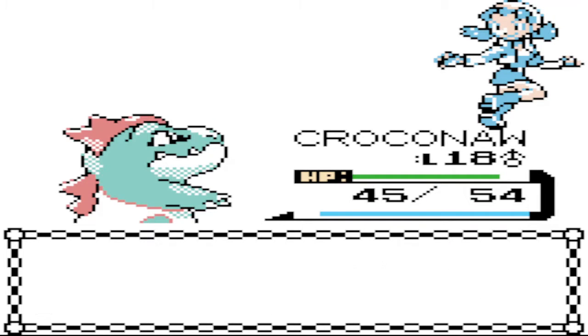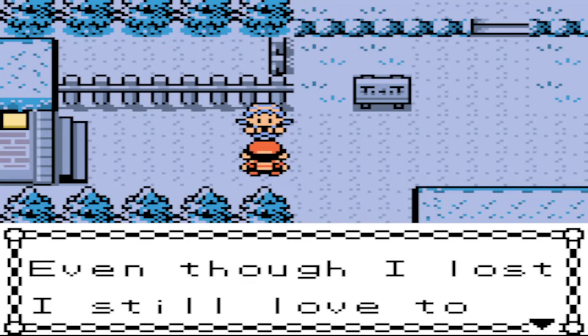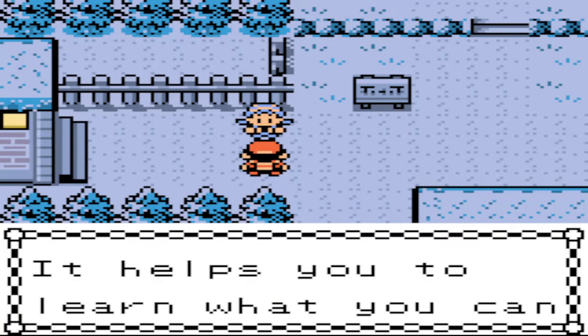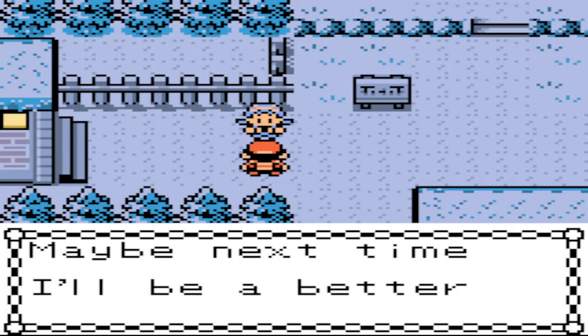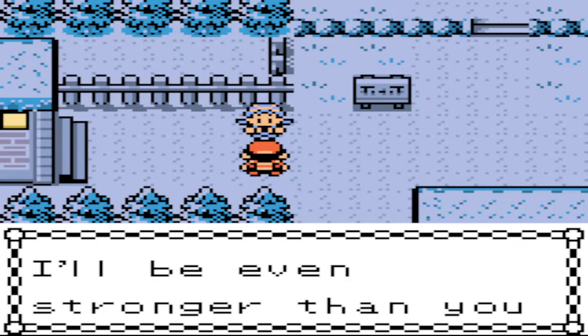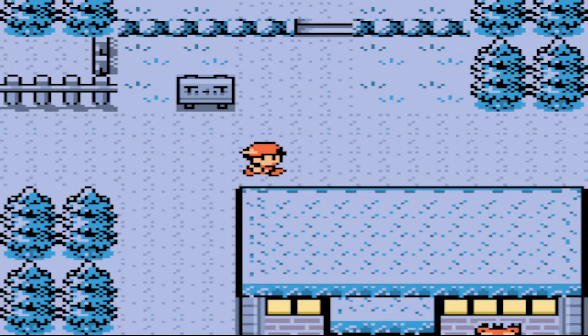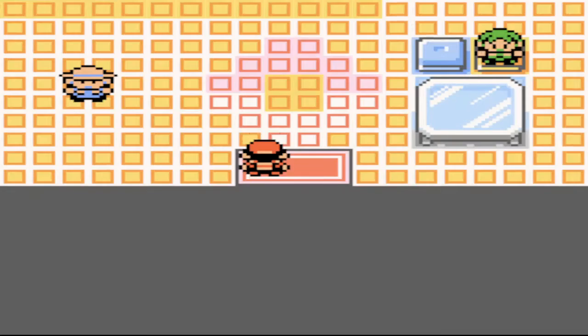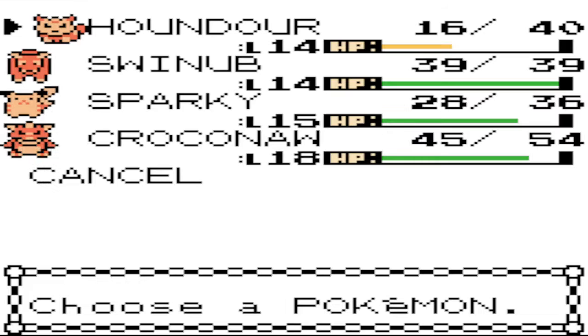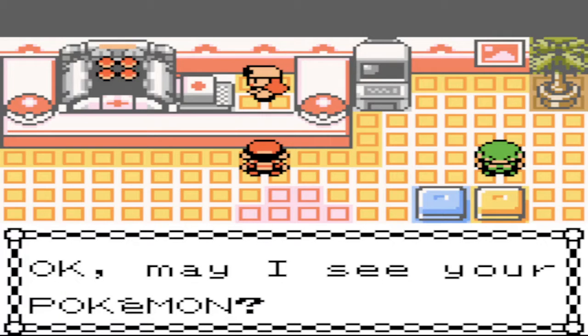Chris was defeated. The trainer says they're not surprised they lost, and they'll have to train their Pokemon. We get 960 for winning. Now we head back to the Pokemon Center to heal up the damage we took. I'm going to switch Swinub to the front. Swinub is probably the weakest member of my party currently in terms of attacks, because Powder Snow is a special attack, and Swinub and its evolution Piloswine rely more on physical attack than special attack.